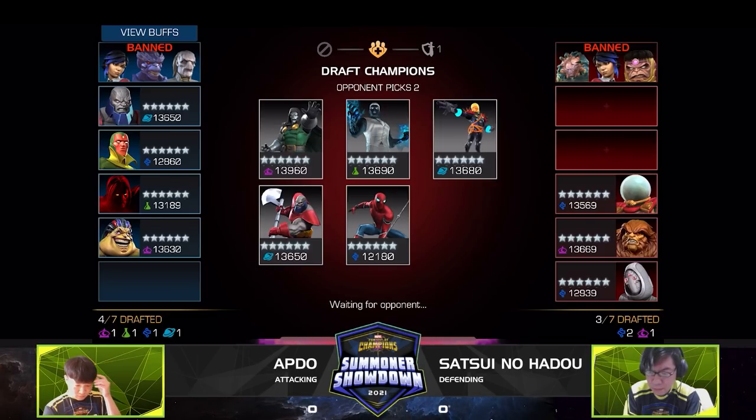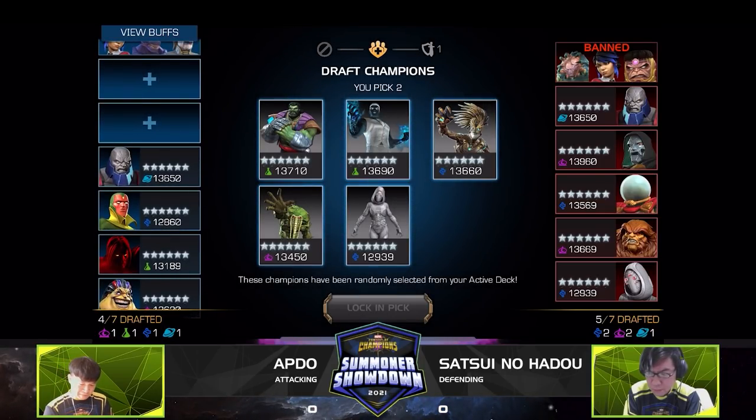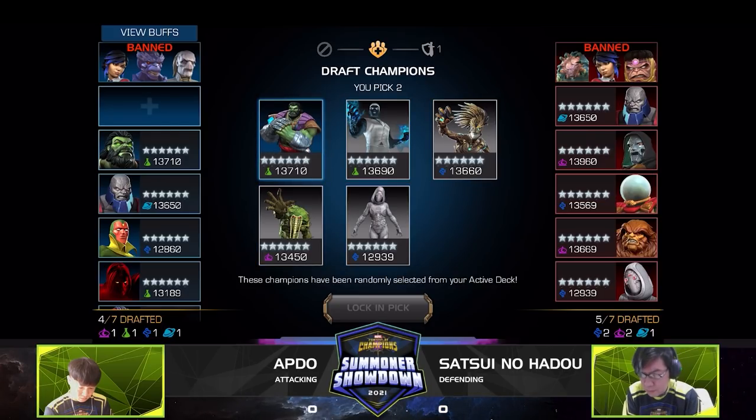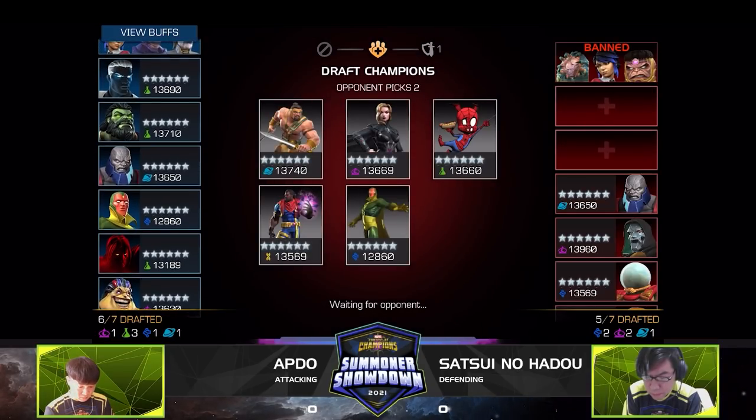Apdo also picks the Overseer again — very curious to see if he uses it this time. And there's a Mr. Negative on board — a fresh face, very tricky with reverse controls, especially with unblockable specials. On Satsui's side, there's a Human Torch — likely picked for that Sasquatch matchup, which is a great pairing. Unfortunately he won't be able to use the pre-fight ability. Bishop and Vision are also on Satsui's side as powerful options.